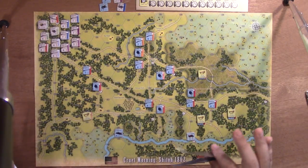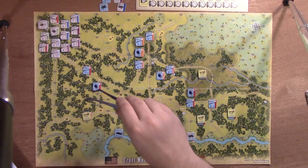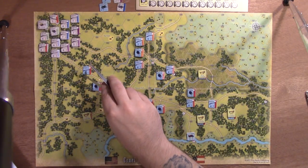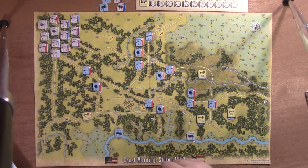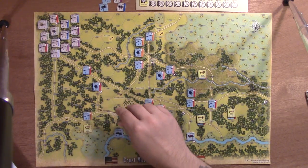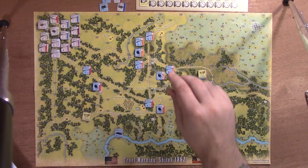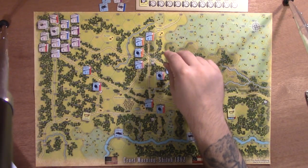But let's say you're not playing with those optional rules. You've got your command radius. Prentice has a command radius of two hexes. He's got a unit out here — Peabody's brigade — who is two hexes away, so he is in command. However, down here I have Stuart, who is out of command. Stuart belongs to the Division Commander Sherman.